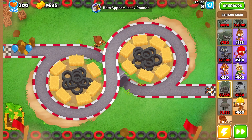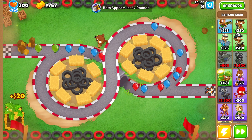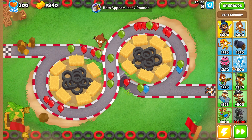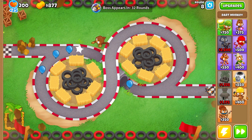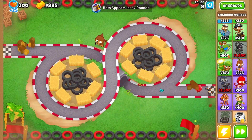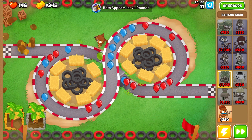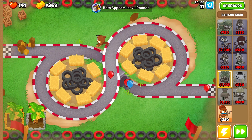Paragons are allowed, which is interesting, so we might be able to put down a Dart Monkey Paragon, but that's only good for the final three stages. The first stage you still need something to take care of. We could go for an Engineer Paragon, but that's pretty expensive at $650,000. We're going to go until we have three 2-0-0 farms down, then get an Engineer, upgrade it to a 0-1-4, and figure out what to do from there.